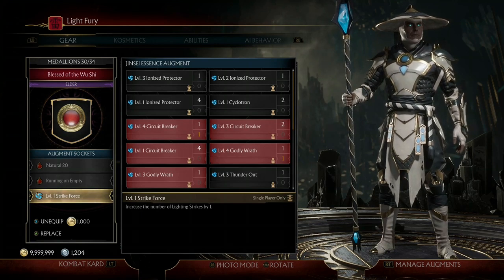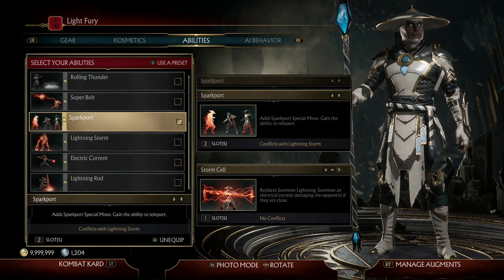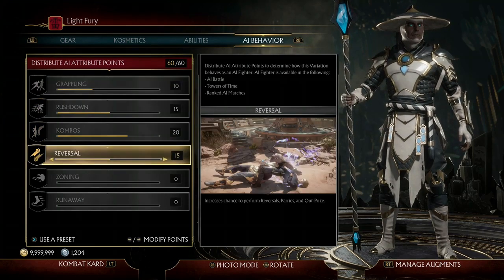For the abilities, you can use anything you want. Personally, I like using Storm Cell and Spark Port. For the AI behavior, I use a pretty aggressive build: 10 grappling, 15 rushdown, 20 combos, and 15 reversal.